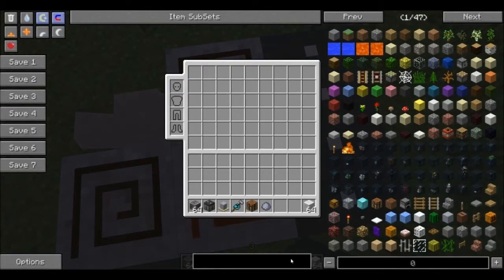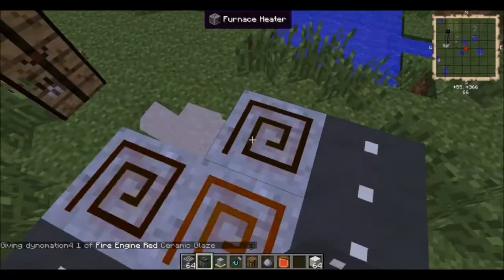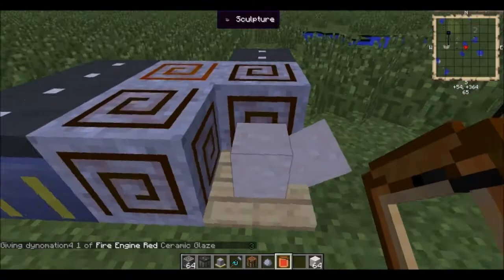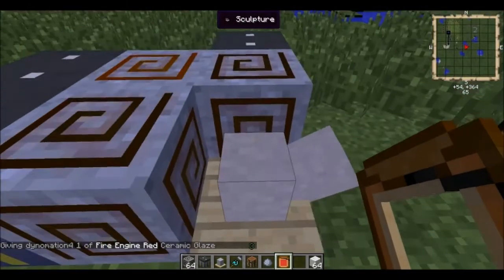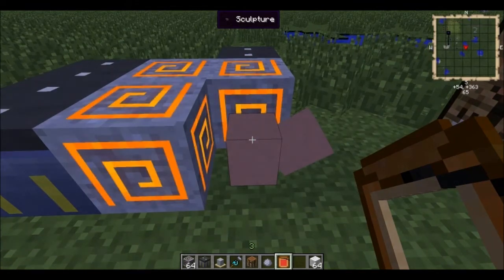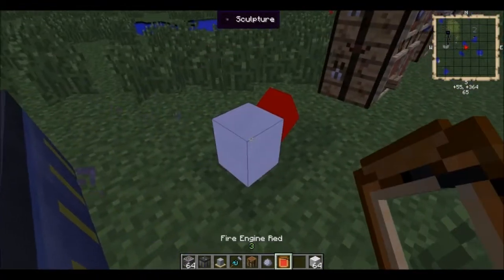Then you can get some glaze. Choose some glaze — crafting it is a process where you have to craft one before the other, so I'm not going to go through all the recipes because there's quite a bit. You wait for it to cook, and now you just choose your color on it and boom.